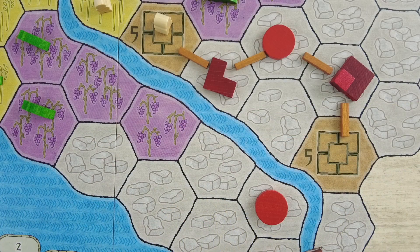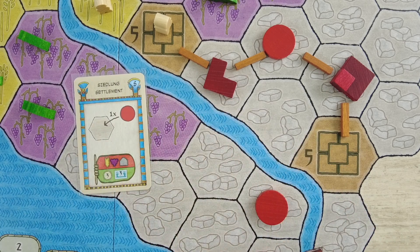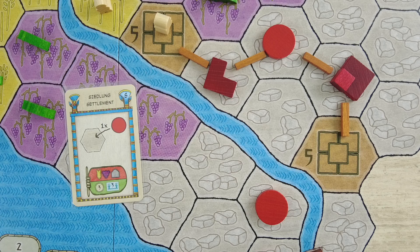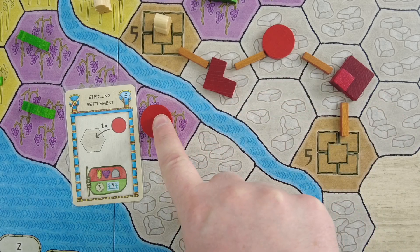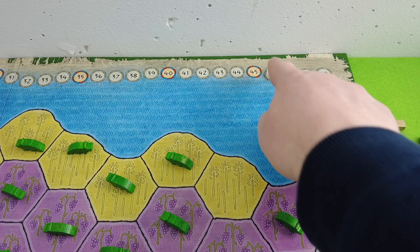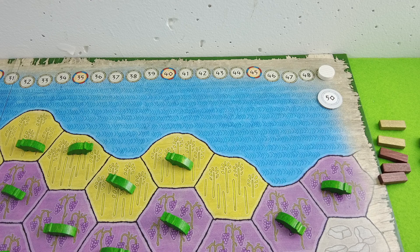We're spending exactly one stone for three more points. Originally I was thinking about taking an administration action, but I have to stall as long as I can — so as long as I have resources I should use those. I'm going for another settlement here next to the canal, spending one, two, three resources. It's a pity the small settlement card didn't show up — there's a more efficient one out there. That's the fourth settlement, and I'm getting three coins. We're nearly at 50 points.